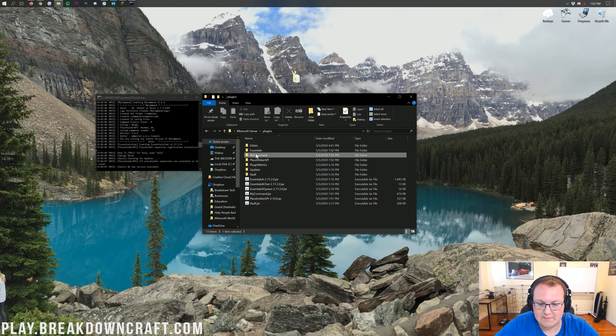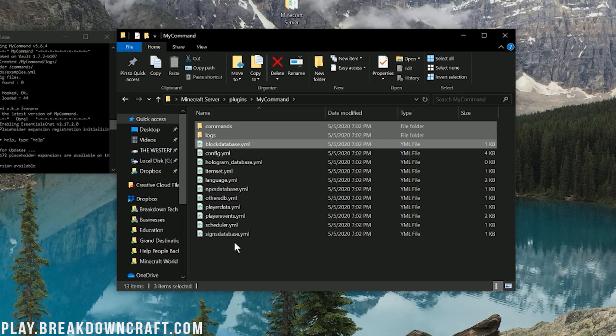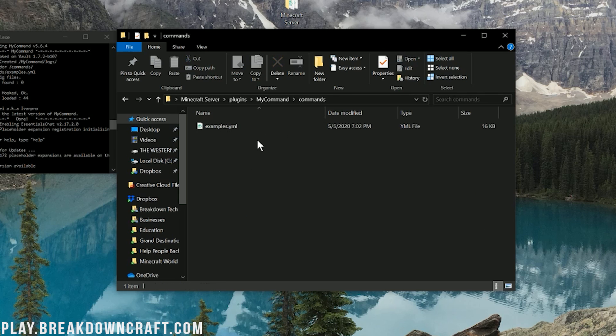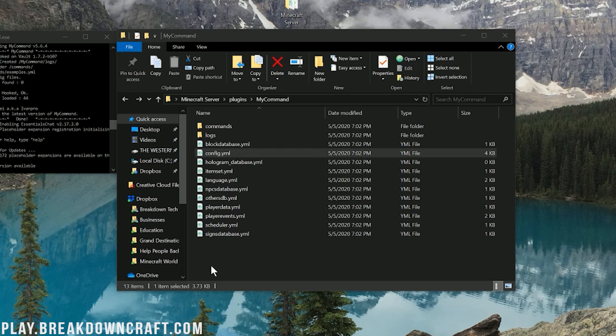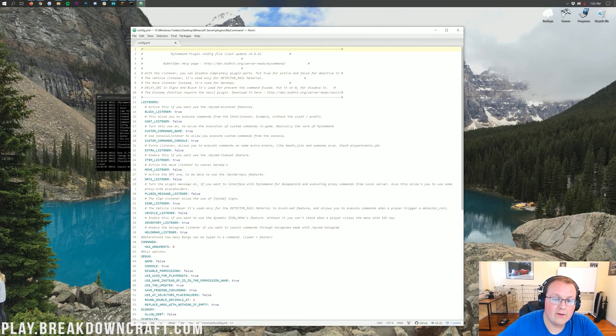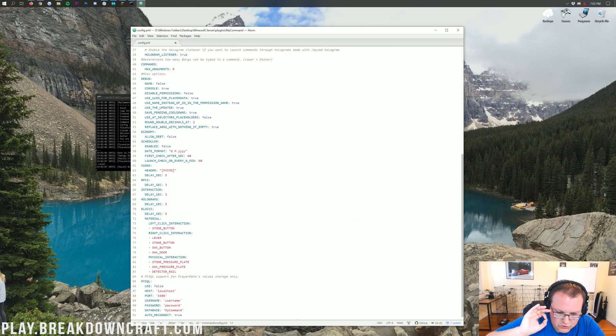The server is now started up and we can see MyCommand has generated here, as well as PlaceholderAPI. If you click on MyCommand you'll be able to see all the config files here. What we're going to be focusing on is the main config as well as the commands folder, because that is where you're going to find your commands. The config.yml is just general stuff you can check out. This is very well documented, which is great — if you're a plugin developer, document everything. You will thank yourself later when you get a lot fewer questions.